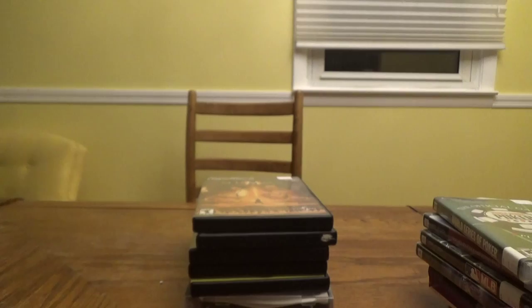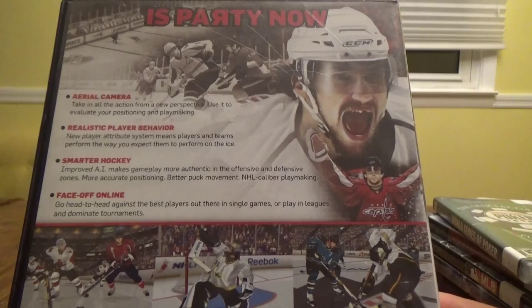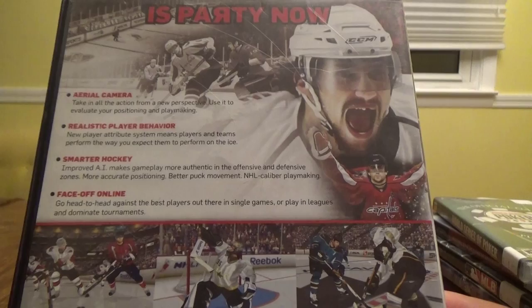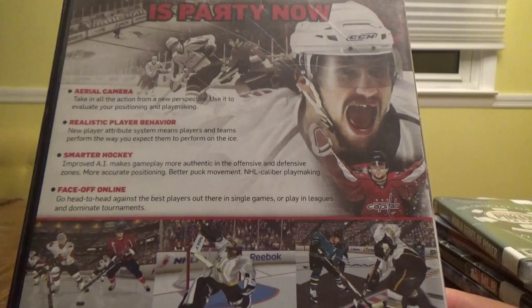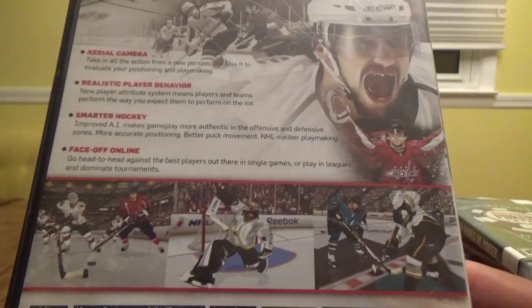Next up, NHL 2K10 for $9.99 — 10th anniversary edition with Alex Ovechkin on the cover. Features a new aerial camera for evaluating positioning and playmaking, a new player attribute system for realistic performance, improved AI for more authentic gameplay in offensive and defensive zones, better puck movement, and NHL caliber playmaking. You can also face off online in single games, leagues, and tournaments.